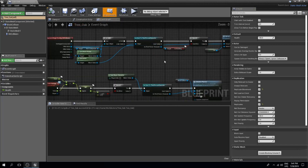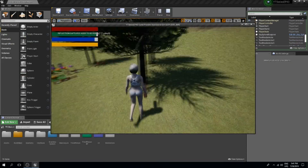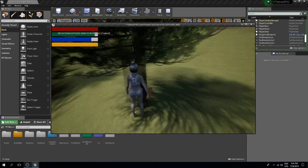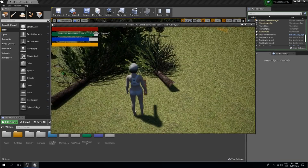Another issue is that we can destroy the tree with one hit. If we equip an axe, walk up to a tree and move the mouse really quickly, we can destroy it in one hit.